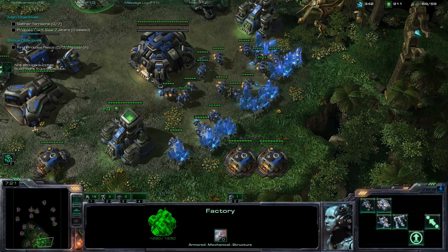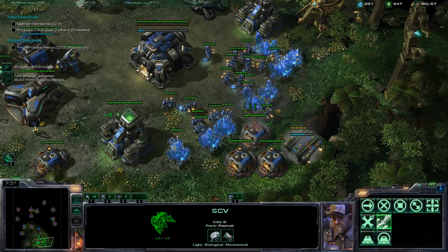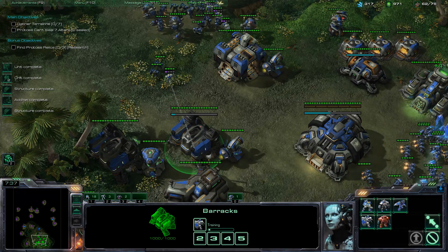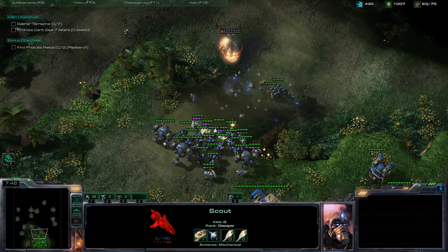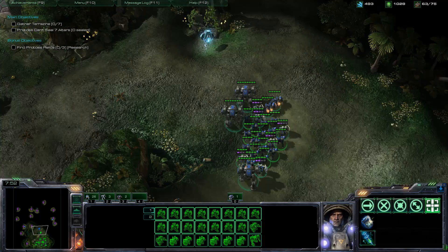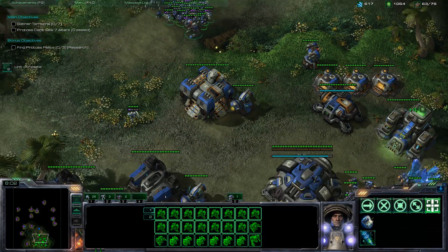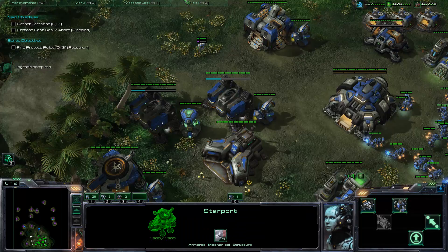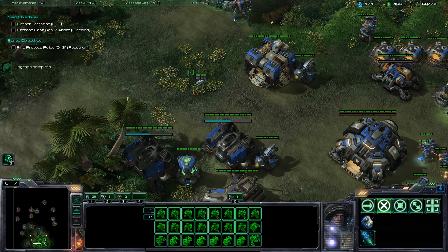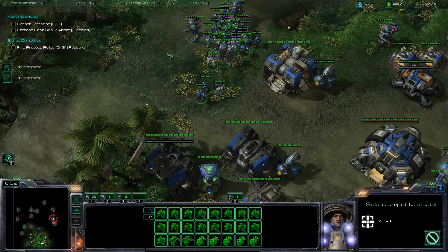Goliaths are good, but you just don't want to lose them — they're kind of expensive. If you don't have a Science Vessel, you can get some Marauders too. Marines are so good versus the Scouts. Goliaths are good as well. Marines are good against the Void Rays. The main problem in this mission is Void Rays — they're the pre-nerfed Void Rays, meaning they have extra range and do extra damage compared to now. Blizzard said they were too good, so they nerfed them.